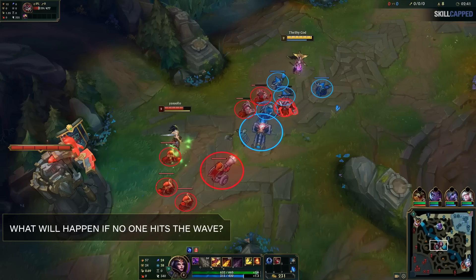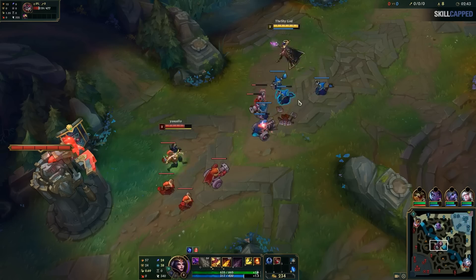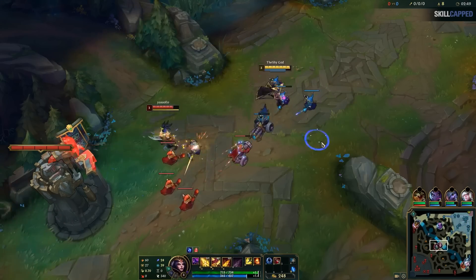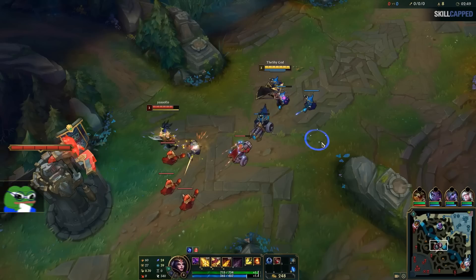If we look at the minion wave — what's going to happen if neither of us touch it? You see how both waves have the same amount of minions, but it's on her side of the lane? That means the even minion rule applies. With these two conditions met, the wave will always slow push the other way. So the wave is slow pushing to me. She's out of potions, so this is very good. I just want to last hit at this point, while looking for her when she walks up too far — basically the same positioning as level 1.